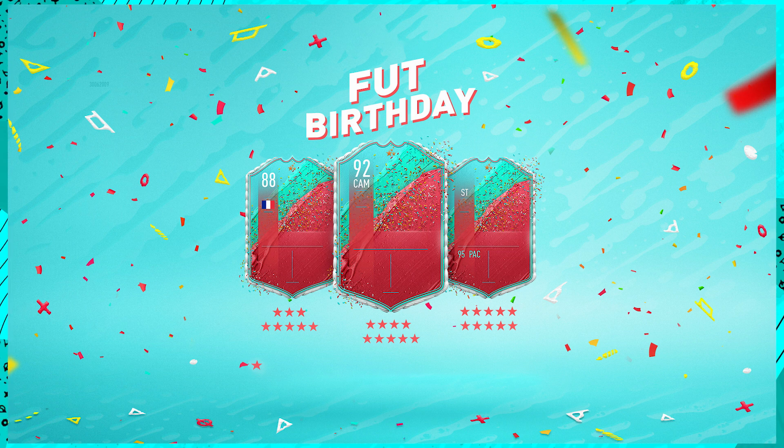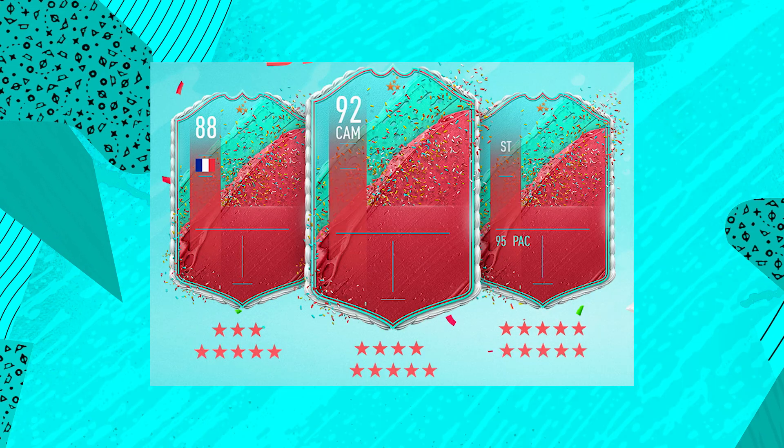Essentially the way Foot Birthday is going to be unique is that when you see this Foot Birthday card you are going to know it either has a perfect weak foot or perfect skill moves. In the past it was always about the position changes, but now the Shapeshifters promo took that concept, so now we are going to see either a player that is really good on the ball with skills, or one that can turn it onto the other foot and still put it in the back of the net.